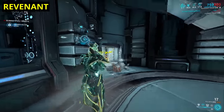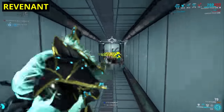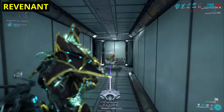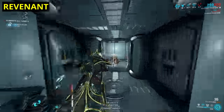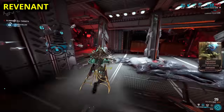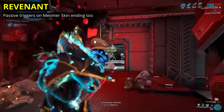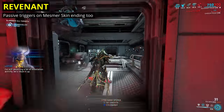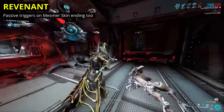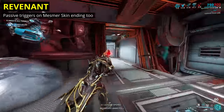Now, Revenant is another of those Warframes where his kit pretty much just works. The damage from his fourth ability doesn't scale into Steel Path as strongly as it did at lower levels, but he's still plenty capable, to the point that most changes would be needlessly overpowered. My one small change is to adjust his passive ability, which currently knocks down nearby enemies when his shields run out — let's have this also trigger on running out of Mesmer Skin charges too. This would make his passive more relevant, and give just a bit more grace when Mesmer Skin runs out. Most Revenant players will rarely run out of shields compared to running out of Mesmer Skin, so at least they'll get something out of the passive.